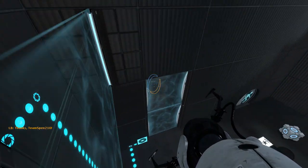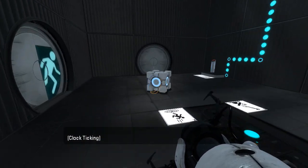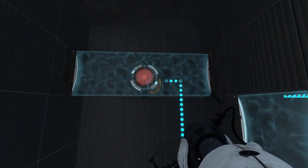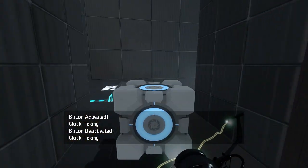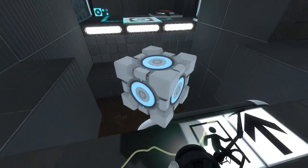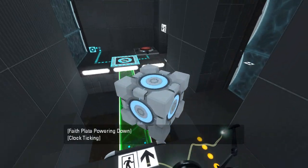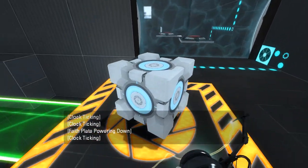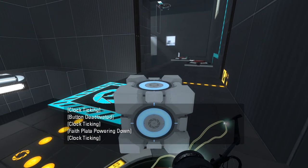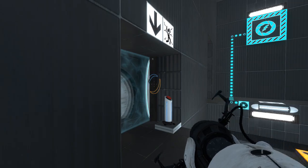Gotcha. What does this do for us? Am I supposed to take the cube through? I'm just gonna hazard a guess and say that I'm supposed to take the cube through, in which case I'm kinda confused what the point of this little contraption in this first room is. Oh I see, so this is like an AND gate, basically. What was the point of that though? I'm a bit confused on that regard.